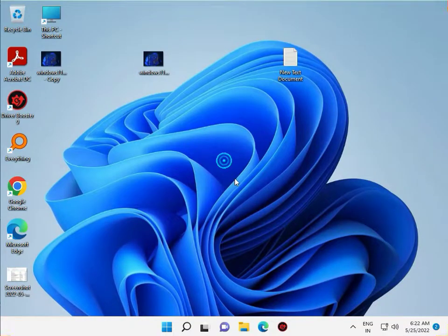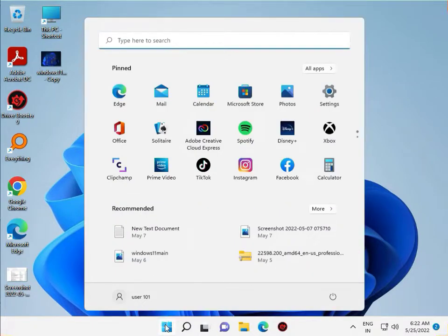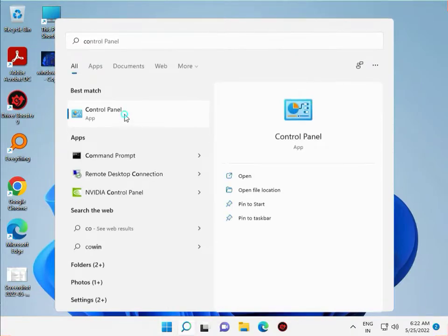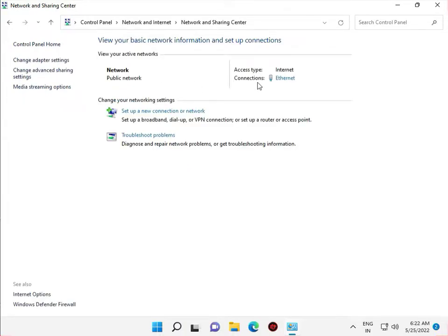Firstly, check if your internet is working or not. Go to Control Panel, click Start, go to Control Panel, and then show Control Panel. Click on Network and Internet, then Network and Sharing Center. Now this is connected, showing internet connected to my PC, so no issue.